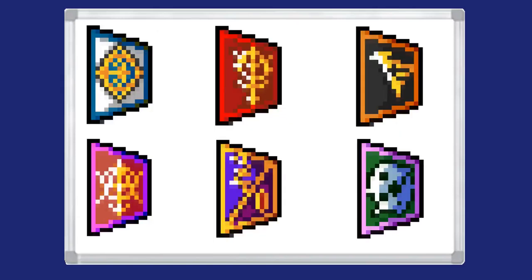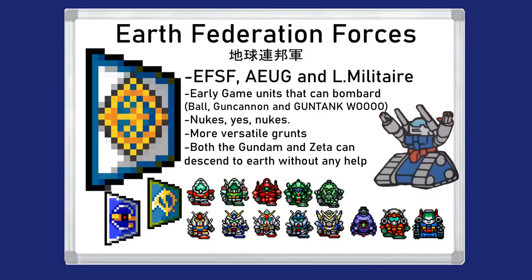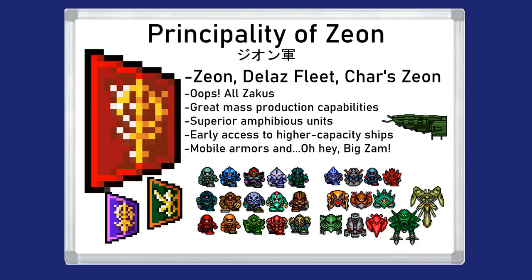Let's cover the six compound factions of the base game. The first faction is obviously the Earth Federation, with the roster from the original Mobile Suit Gundam, War in the Pocket, Stardust Memory, Char's Counter-Attack, F91, AEUG, and League Militaire. They have very versatile units and get access to bombardment-capable units very early on. The Zeon faction has the rosters of the original Principality of Zeon, the Delaz Fleet, and Char's Neo Zeon — offering lots of cheap, mass-producible units, a wider roster, and a high-end Doloa-class carrier ship with a carry capacity of 9 units, the highest in the game, costing 58,000 gold.